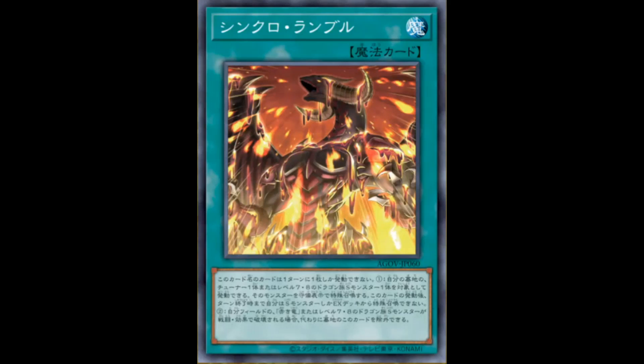Second effect: if you have a Crimson Dragon and/or a level 7 or 8 dragon Synchro Monster that would be destroyed by battle or card effect, you can banish this card from your graveyard instead. Basically, Sider Dragon support can do a little Reborn to extend your plays, and also some protection as well. It's also nice that for those decks that have generic level 7 or 8 dragon Synchros, you can use this card with those archetypes.